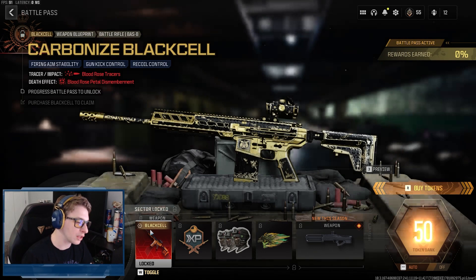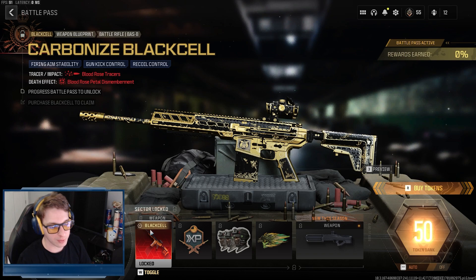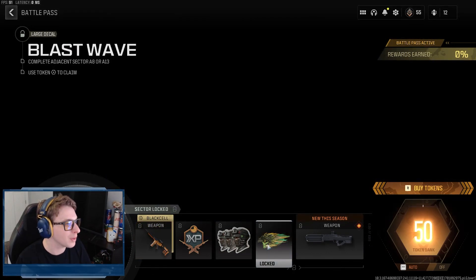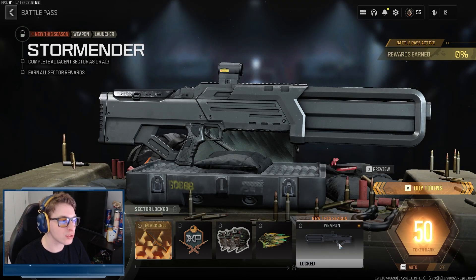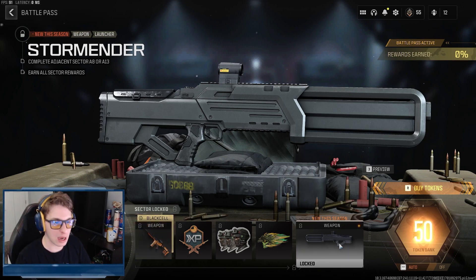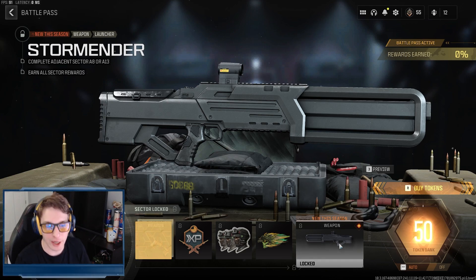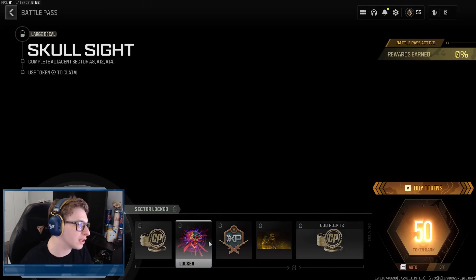These Black Cell variants look so good — I hope they look this good with camos in game. In Sector A12 you also get 45 minutes of double weapon XP, the Form Up weapon sticker, and the Blast Wave large decal. Then our first DLC launcher in a long time — maybe since Black Ops 4 — the Storm Ender. I don't even know what to expect from this thing; we're just going to have to check it out.